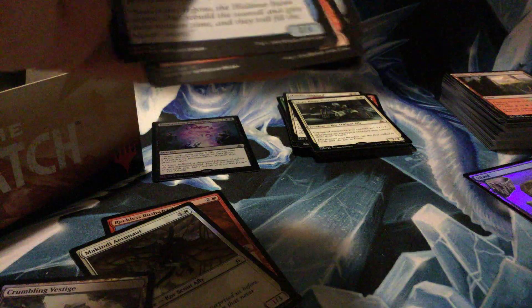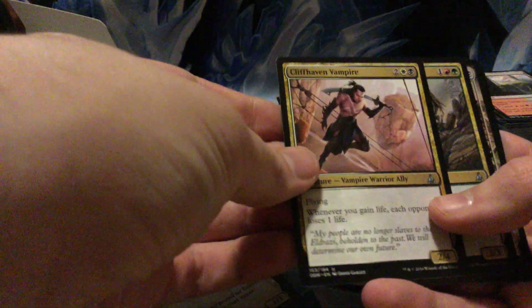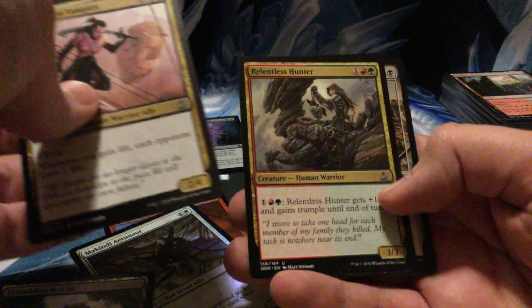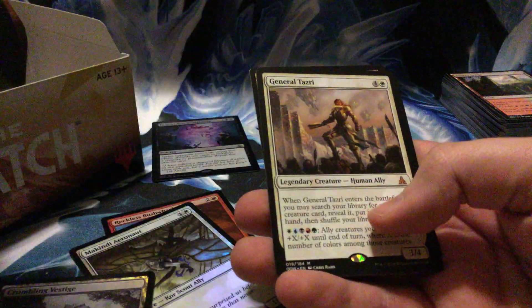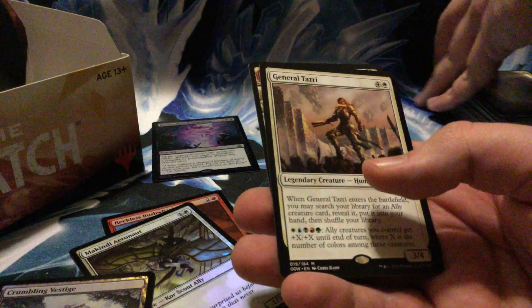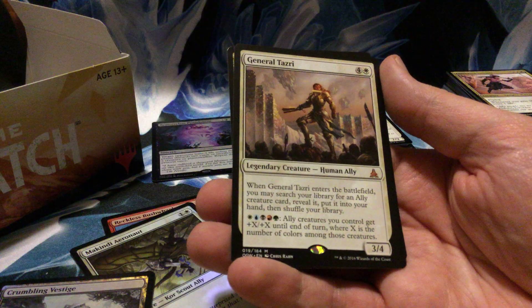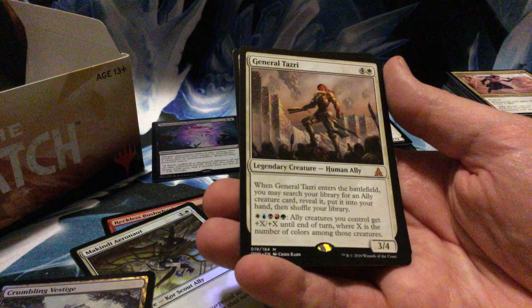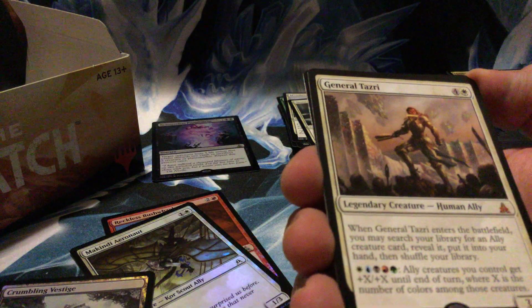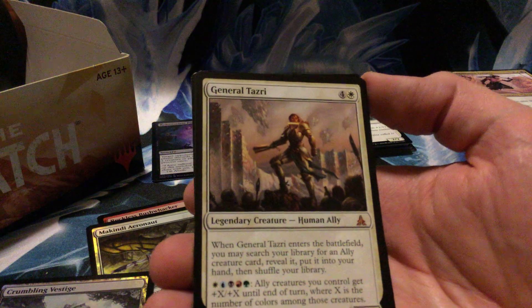Another waste — cool! Cliffhaven Vampire, Relentless Hunter, Flaying Tendrils, and mythic General Tazri — five mana for a 3/4 legendary. When she enters the battlefield, search your library for an ally creature card, reveal it, put it in your hand, then shuffle. You can also pay one of each color: ally creatures you control get +X/+X until end of turn where X is the number of colors among those creatures.